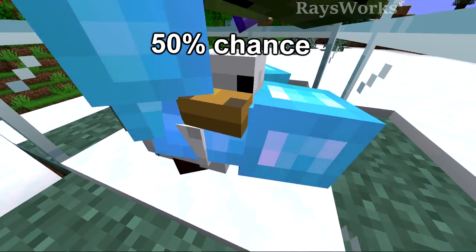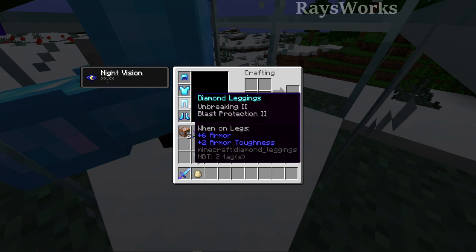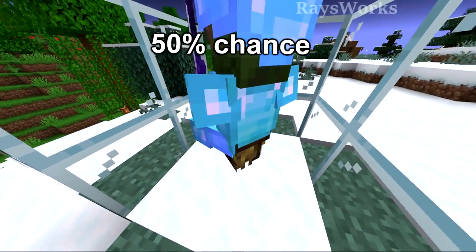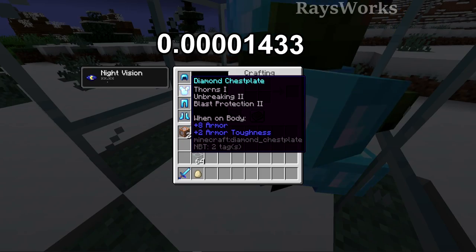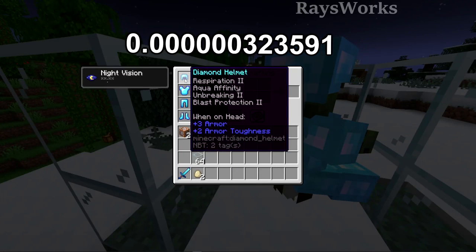The game then moves to the pants, deciding if they should be enchanted — another 50% chance — throwing the leggings into an enchanting table with only 22 levels, where we choose the rarest combination of Unbreaking 2 and Blast Protection 2. Then it moves to the chestplate with another 50% chance of being enchanted, where the rarest combination is Thorns 1, Unbreaking 2, and Blast Protection 2. Lastly, it decides if the helmet should be enchanted, where the rarest combination is Respiration 2, Aqua Affinity, Unbreaking 2, and Blast Protection 2.